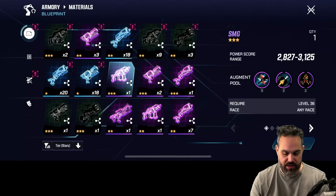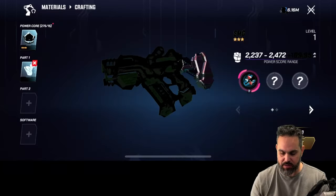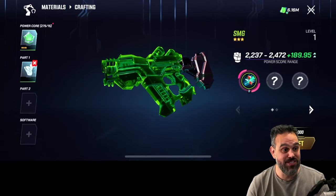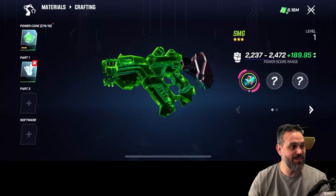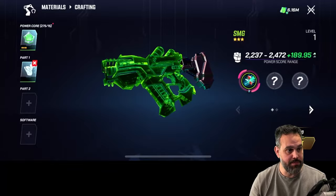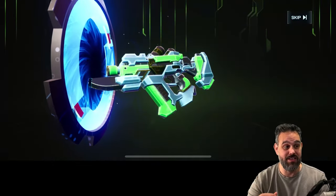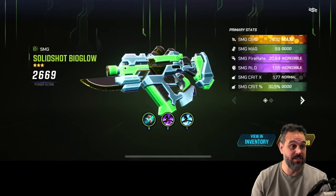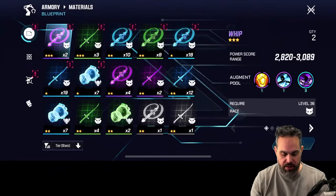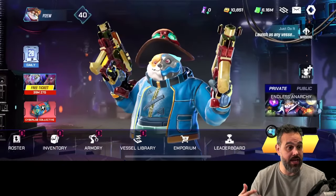We can also go to the armory and craft the different guns we got. You select the gun, put in your core, and select the parts. You can see I'm increasing by plus 189.95 points by applying this part. The coolest thing is that every gun is actually unique - they have different colors and aesthetics. You can see the damage is maxed out. The same goes for the melee weapon and crafting different gear pieces.